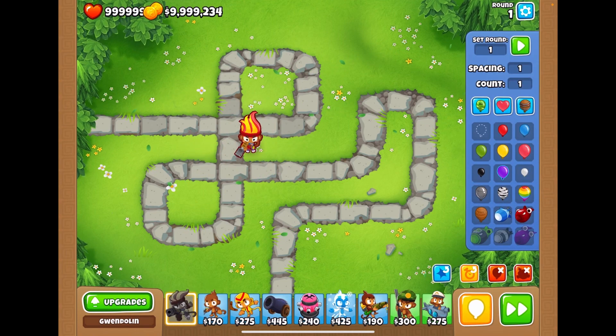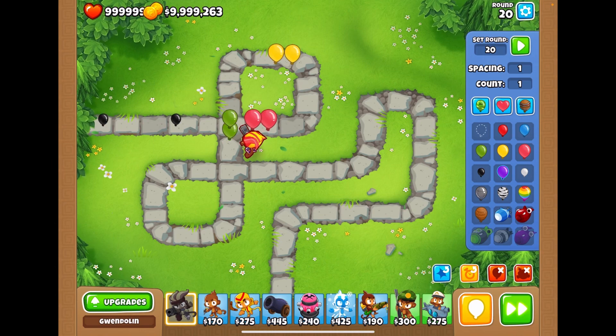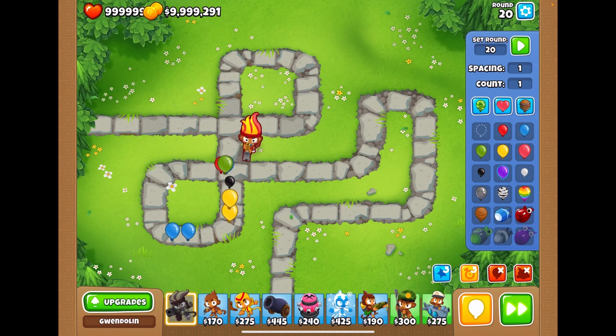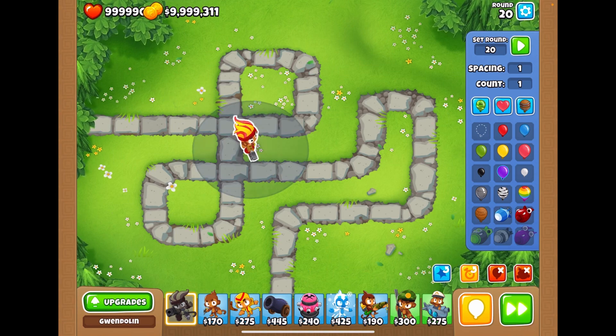I have so much money! Let me send round one — this would be normal round one in a game, so let me speed it up. Alright, that was round one. Now let's send round 20 and see what happens. Oh, black balloons! We lost lives, but guys, we still have almost a million lives — that's incredible!